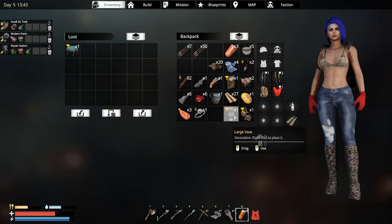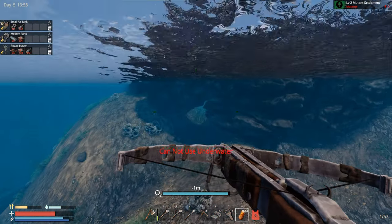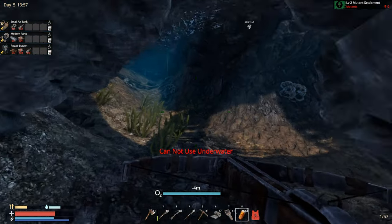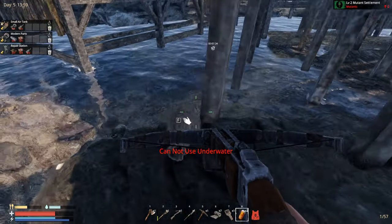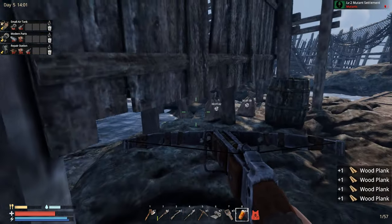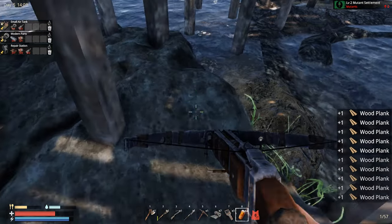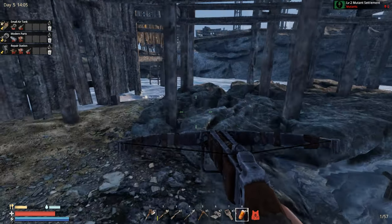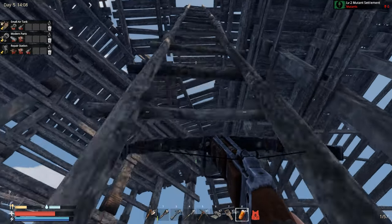Okay, we do have a nice sailboat and a wooden chest. Put some stuff over there for sure. Let's loot this place — there is definitely a lot we need to take out of here, a bunch of everything. Quick look around to make sure we don't leave any great stuff behind.